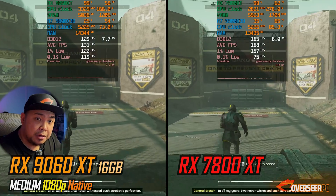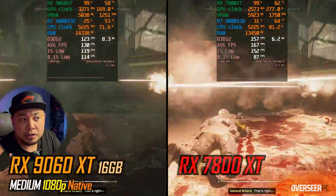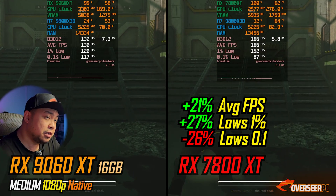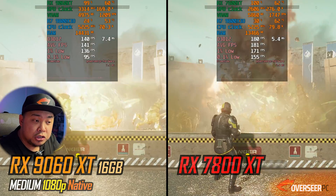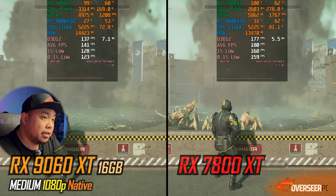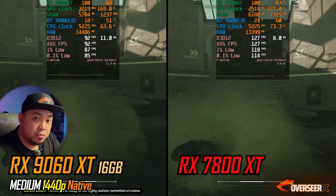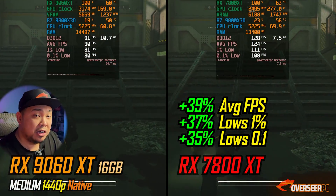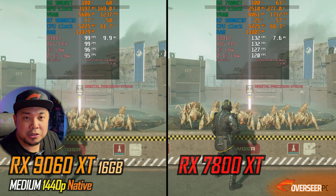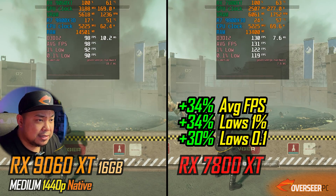For PvE games, first up is Helldivers 2. On the gatling benchmark the RX 7800 XT is 21% better — expected since it's a stronger card — and both are GPU-bound. On the stratagem testing, same thing: 28% better favoring the 7800 XT. At native 1440p medium settings, the lead grows to about 39% better fps, with much better lows — 130 vs about 95 fps.